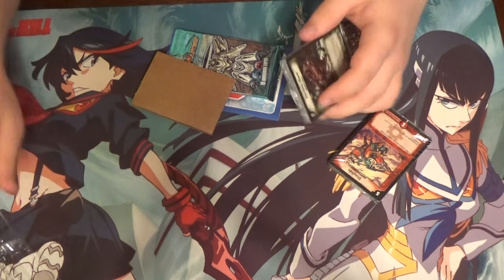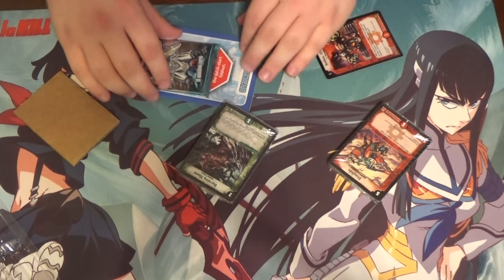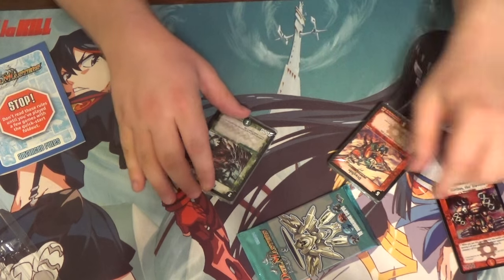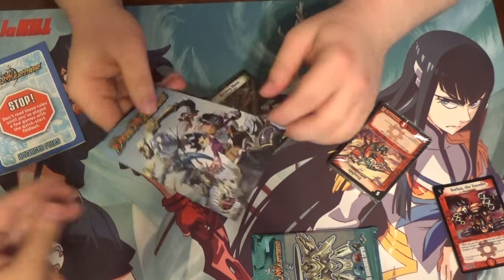Let me read the instructions... Oh, there's more stuff in here — a lot more stuff. More cards? There's a quick start guide. Two playmats — they use cardboard to make you think it's bigger. At least we got two playmats. A comic book? Oh cool — a Duel Masters comic book.